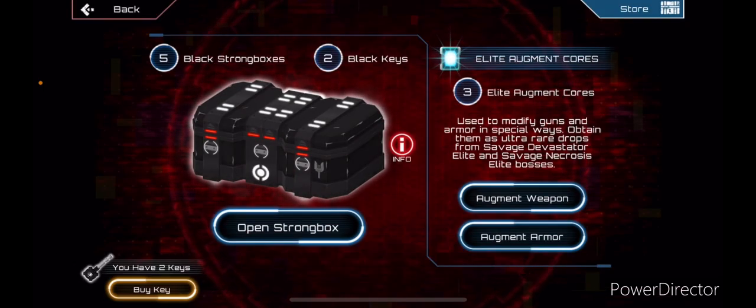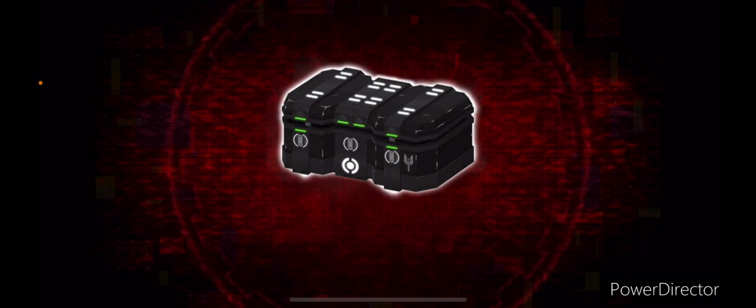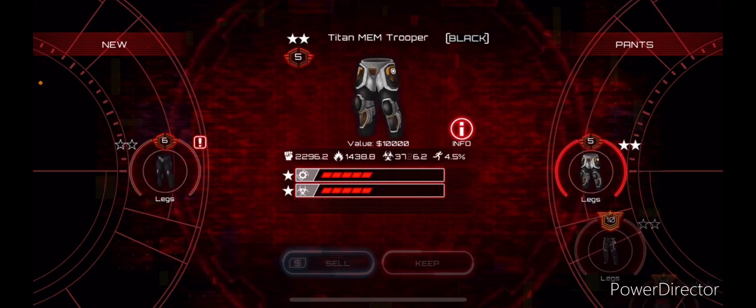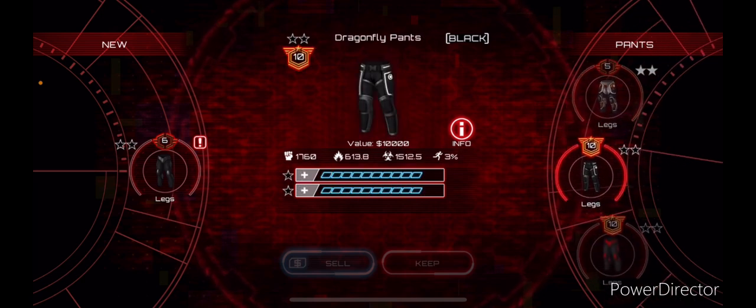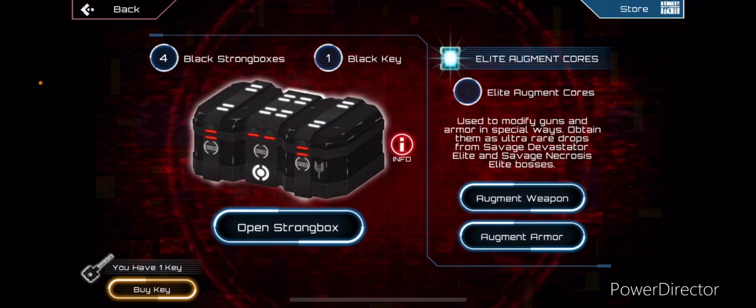I'm just gonna open them — whatever I get I'm just gonna keep it. So let's go ahead and open this. We get two. Let's see what the first one's gonna be — ooh, pants. We don't really need them. I have these right here and I have Dragonfly black pants, so now we get another one added to the collection.